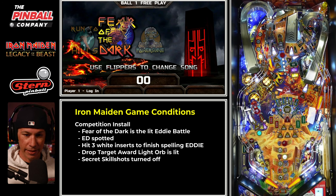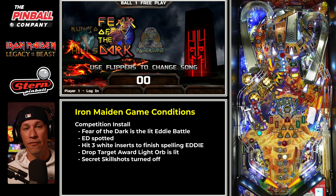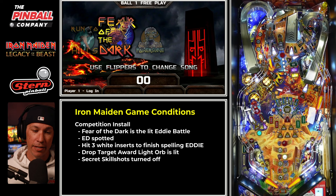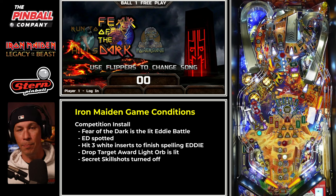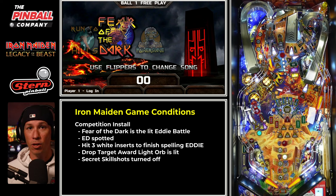One thing that's important to know is the game conditions at the very beginning. This game is set to competition install, which means Fear of the Dark will be your very first mode lit for your Eddie battle. You also have to spell Eddie — the letters E and D are spotted at the very beginning. In order to spell Eddie, you're just hitting white inserts all the way around the play field. Also, the drop target award light orb is already lit.